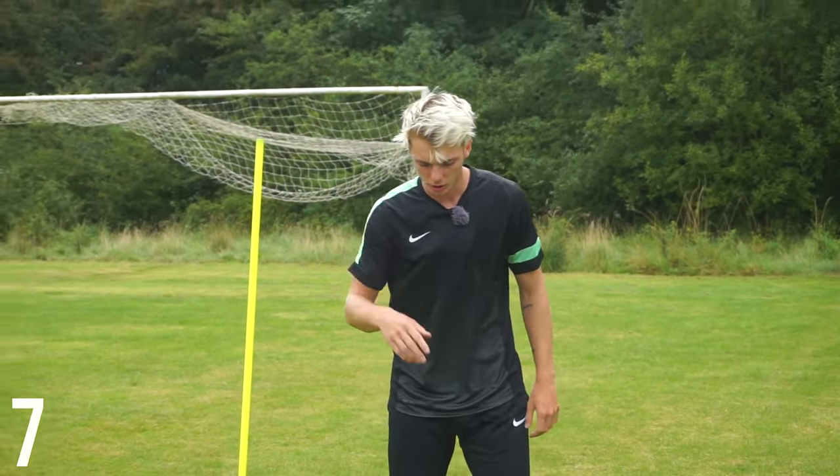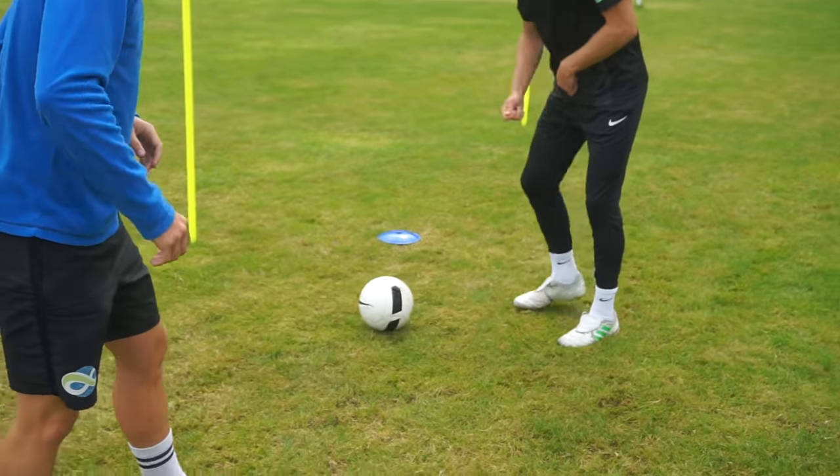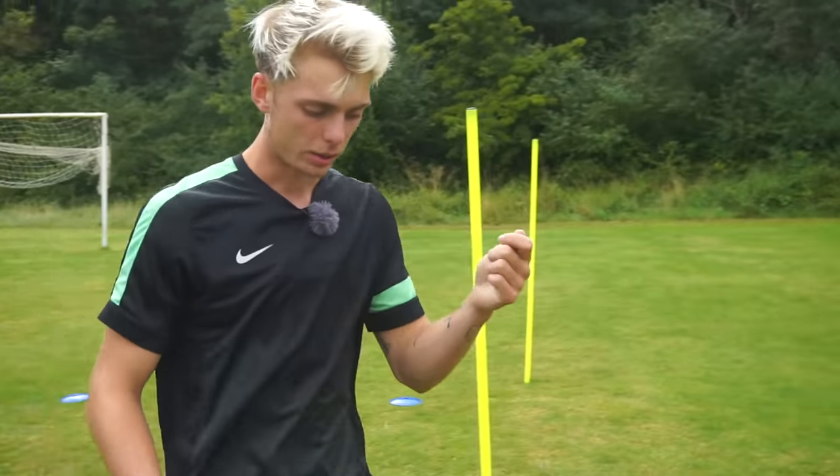There are two drag stepovers to use. The first one is done with all the same foot. As we come out, we push the ball just to the side, then drag and step around. That's when you drop your feint and you're away from the defender.